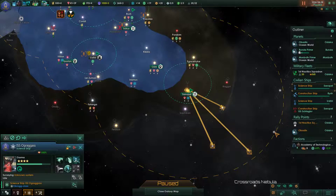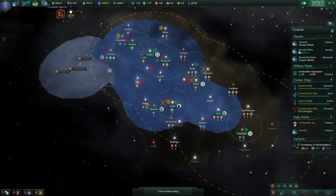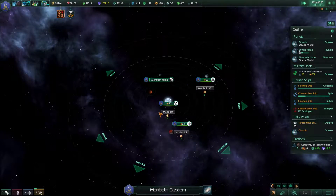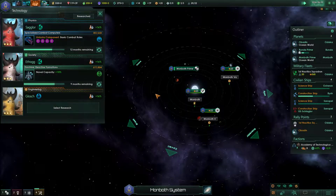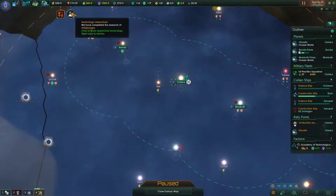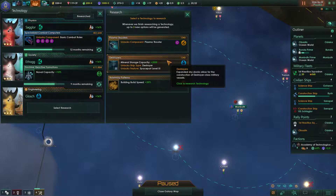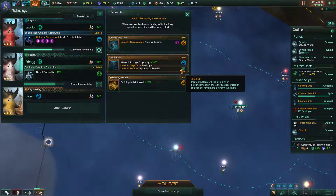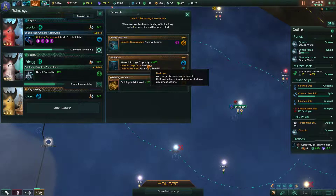How's general research doing? We almost finished some of the stuff — nice. Afterburners, build speed, plasma thrusters, spaceport level 3, and destroyer ship. Destroyers — interesting.